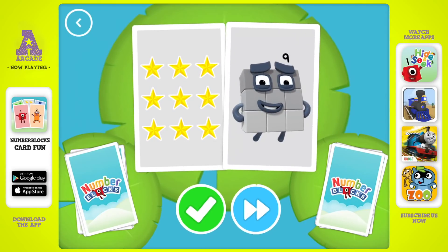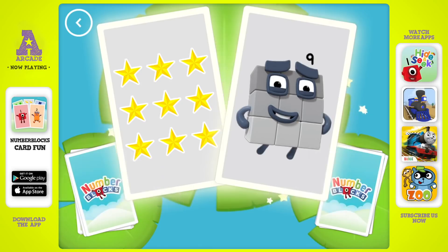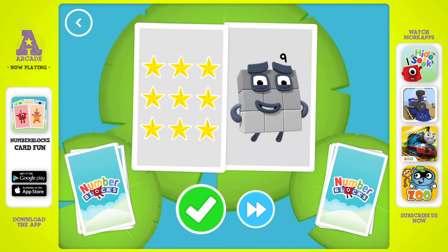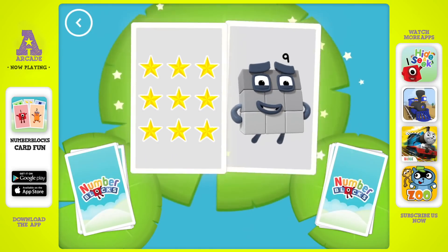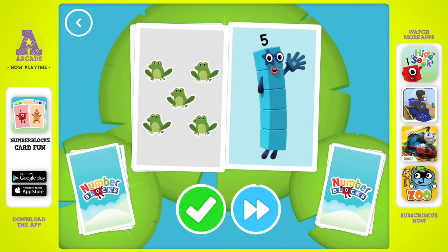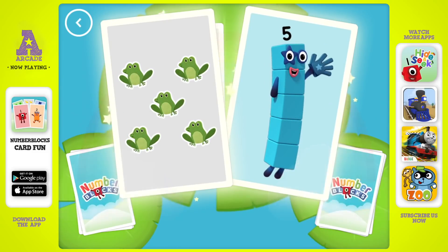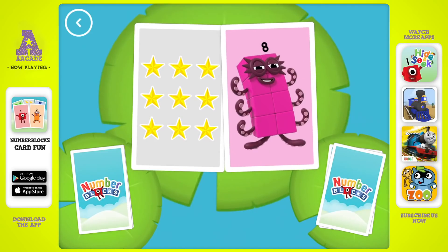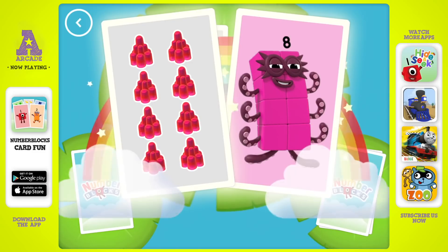Nine! Snap! You found two matching numbers. Five, nine. Snap! You found two cards that show the same amount. Eight, five, five. Snap! You found two matching values. Nine, eight, eight. Snap! You found two matching amounts. Five. Snap! You found two cards that show the same amount.